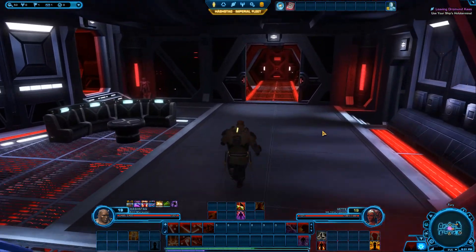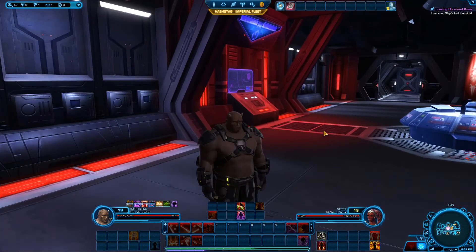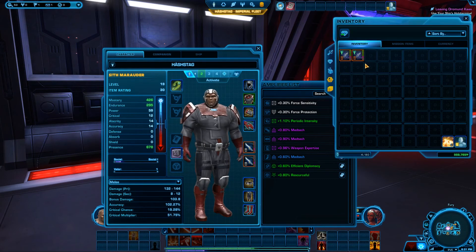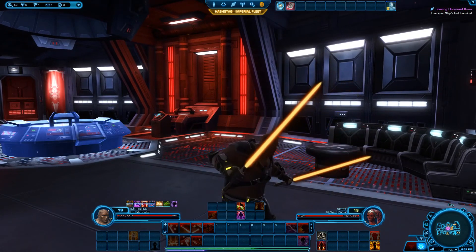Now since I do have a ship I am off Drummond Kaas, I've got to change my outfit. Let me go ahead and put on these lightsabers before we even get into it — boom, look at them.